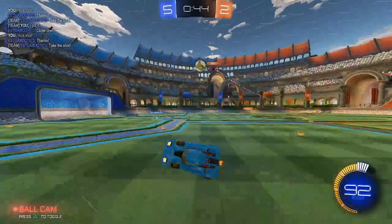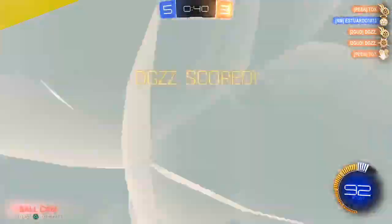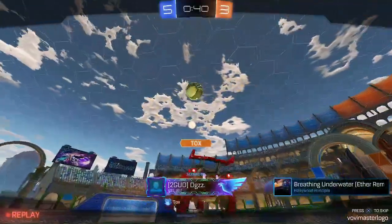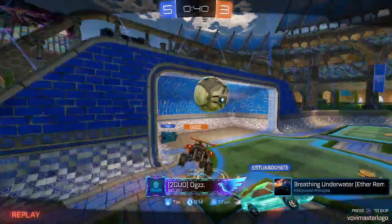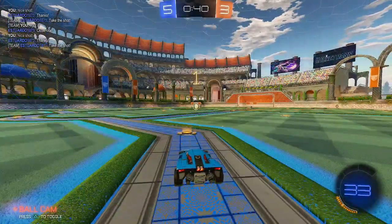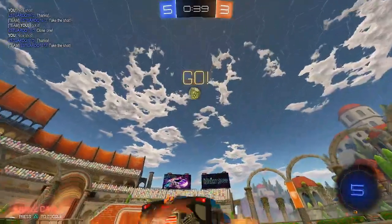Bad kickoff — that leads to them having possession. Good save, in mate. That was a really awkward one. Save to the corner is always ideal, but sometimes you can't do anything else — it's just luck, primarily.